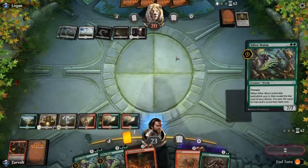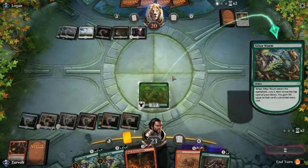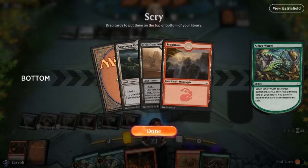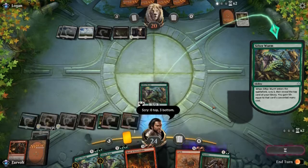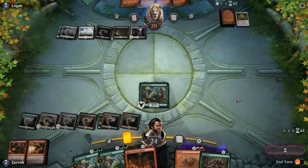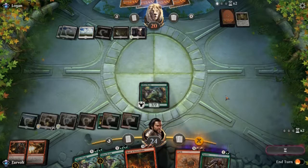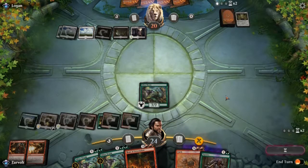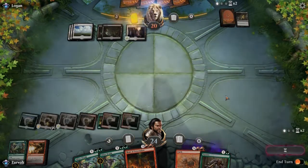Now we've got our green land for our Sifter Worm, so we can scry. Wow, three lands — I don't think we need any more lands, so we're just going to randomly put a card on top. It's a Banefire, so at least we gain a little bit of life. Better than a land and gaining no life. Now we can just keep playing Sifter Worms, but our first Sifter Worm is dead, so that's not good.